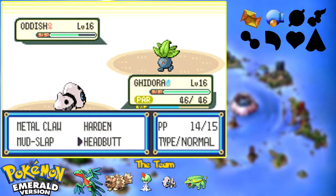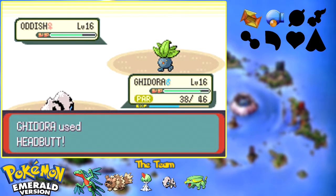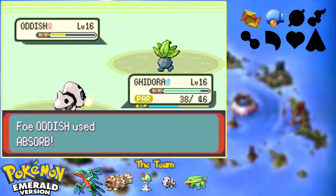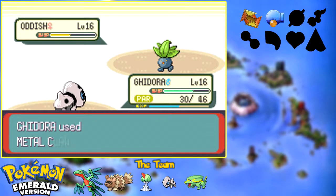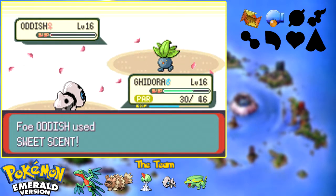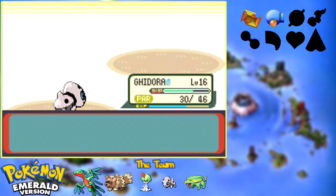I probably should have put a Quick Claw on Ghidorah instead of a Soft Sand, which makes me kind of feel like a dummy, because then I would actually be able to attack first at times. We're going to try to battle our way through this whole thing as efficiently as possible. One thing I didn't mention about Metal Claw when it comes to Ghidorah is that it actually has a small chance of increasing his attack power if it lands successfully, which is pretty nice. So I'm going to rotate his items so he can have a Quick Claw. Let's use a Cheri Berry on Ghidorah — that heals paralysis — and now we can continue on.